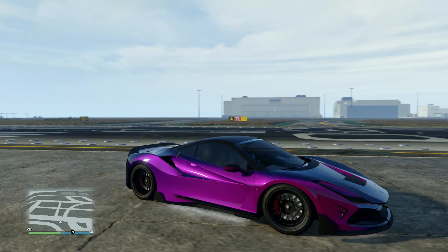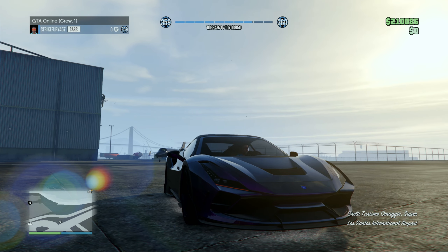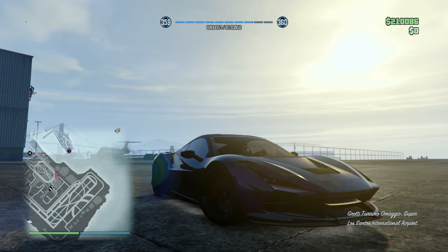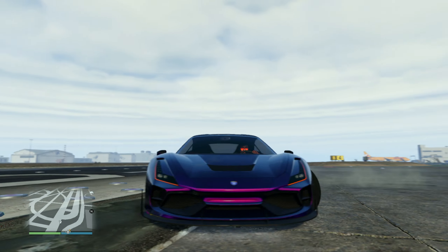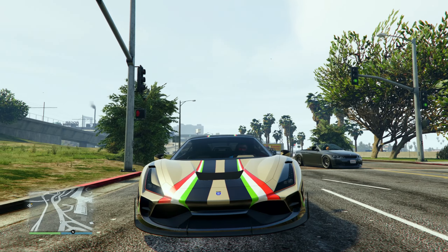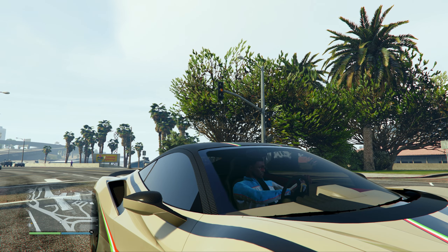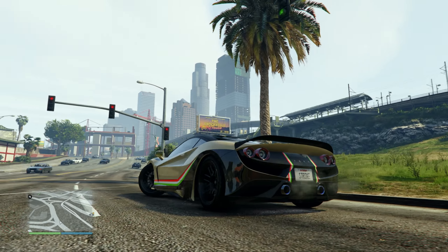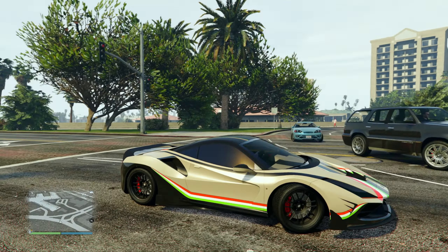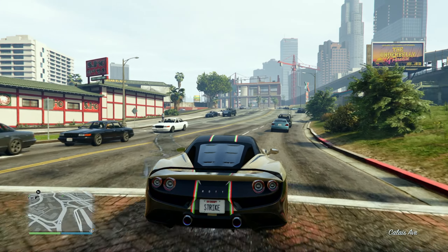That has been the Grotti Turismo Omego. I actually did make a little change on it and I really dig it more — you won't see it in the thumbnail but if you stayed to the end, I upgraded the look of the car. I changed it to brown and I think it actually looks better. I'm kind of sad I didn't do this originally, but you can't tell me this thing doesn't look good — it looks so good with that brown. I'll see you guys in the next one, deuces.